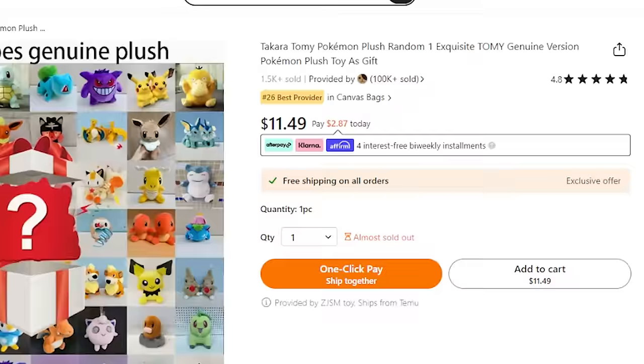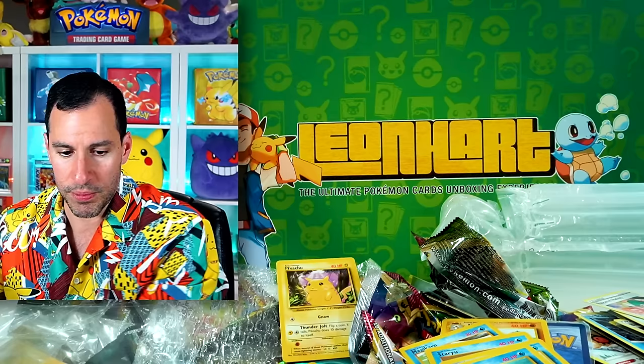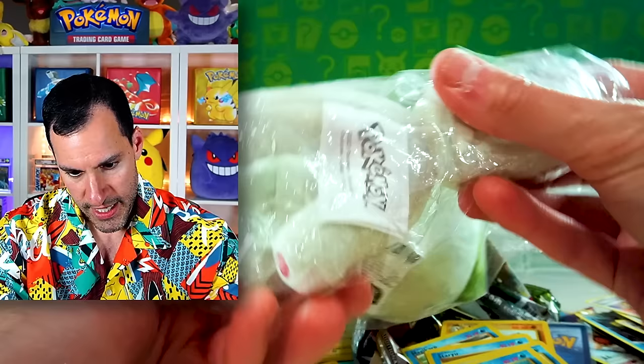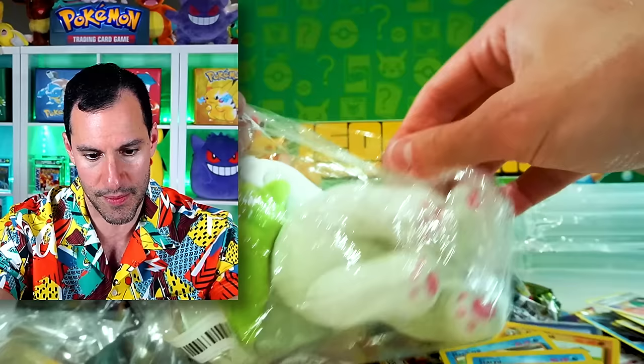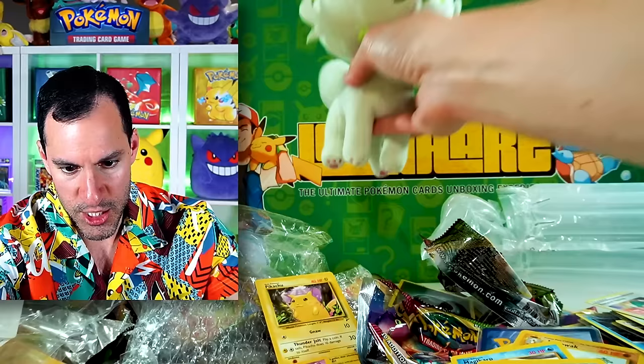Moving on to Temu — I've got a lot of items from Temu. Starting with one: what's supposed to be a grab bag random Pokemon plush. I just want to say, I don't know how Temu is making so much money that they're able to afford six Super Bowl commercials. But we're moving on to the first item. The plushie is Sprigatito, and it actually looks like a real one — not an off-brand one. There is a Pokemon logo on it. I've had bad luck in the past with substances being on plushies from boxes before. So far, Sprigatito is okay.